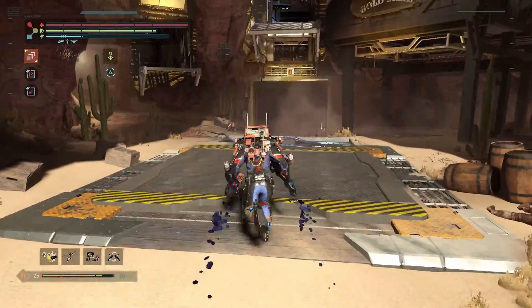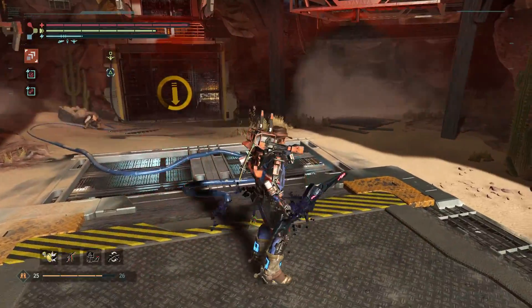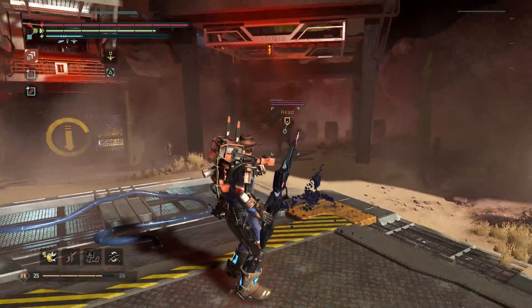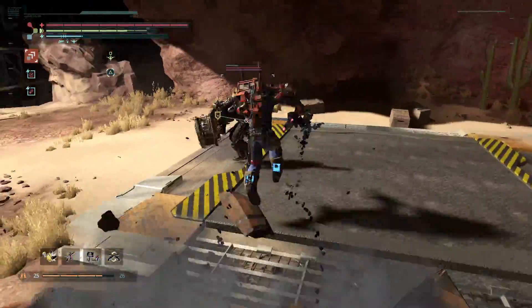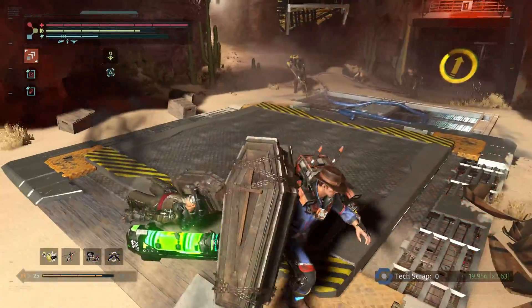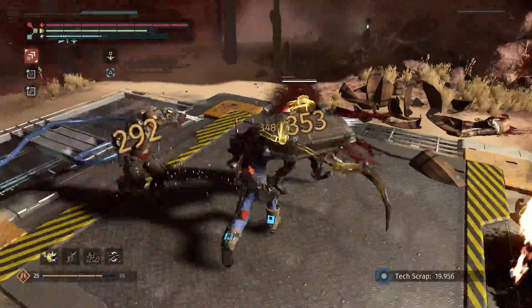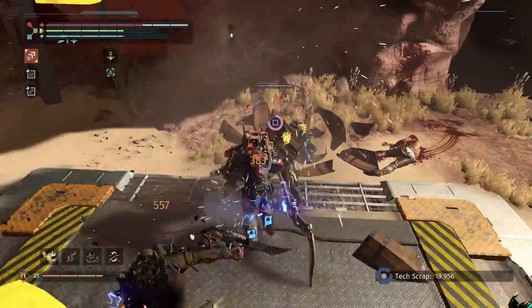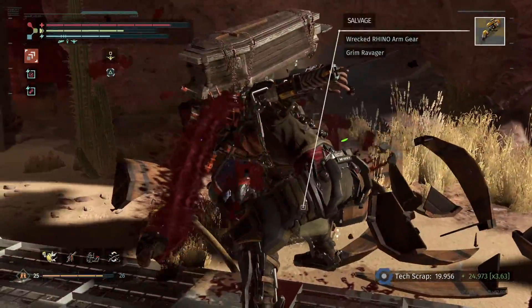To get the door open ahead, we need to stand on this platform, but enemies are going to come and make that difficult. I just straight up killed him and he went down, so I get his weapon. Got his arm and his weapon.